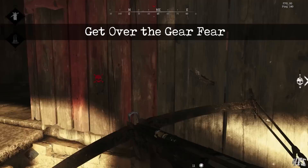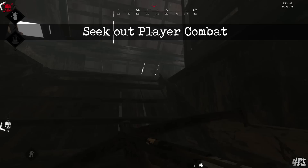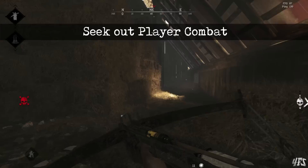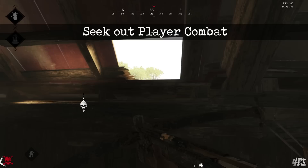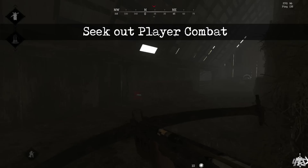Finally, our eighth tip is to seek out fights. Sneaking out with the bounty is technically a win, but it doesn't make you any better at the game. Even if you're missing half your health and out of heals, try not to leave when there is still a fight to be had on the server. Go towards gunshots, go for the gauntlet every time, as this is the fastest road to improvement. You don't get better at fighting by running away — it'll take time, but fights are how you get better.